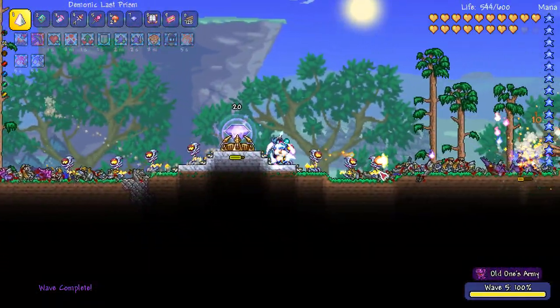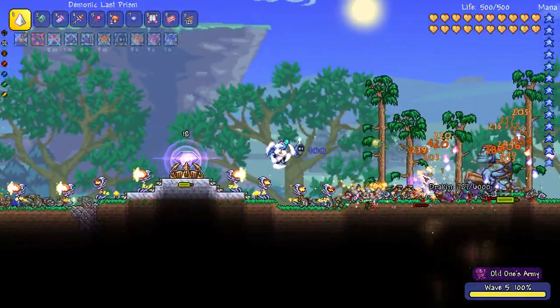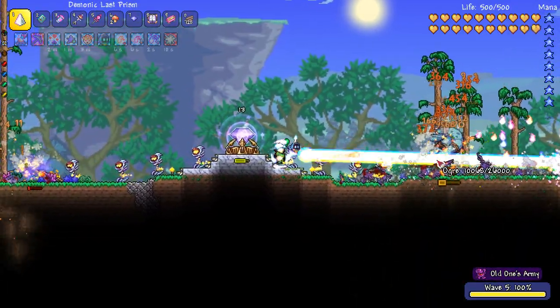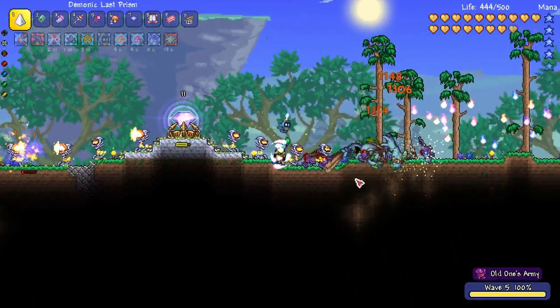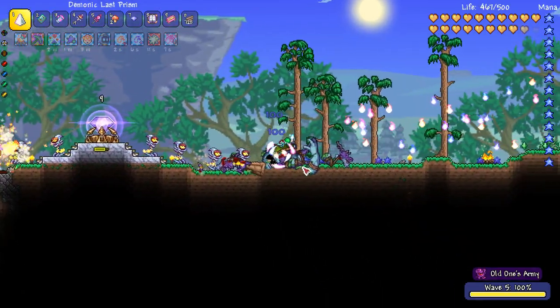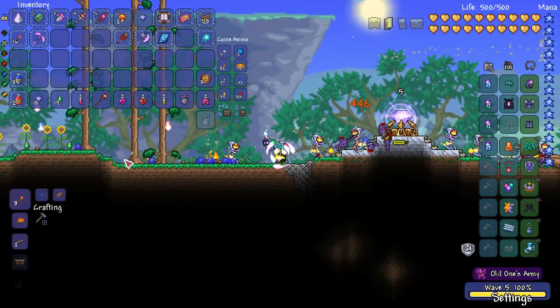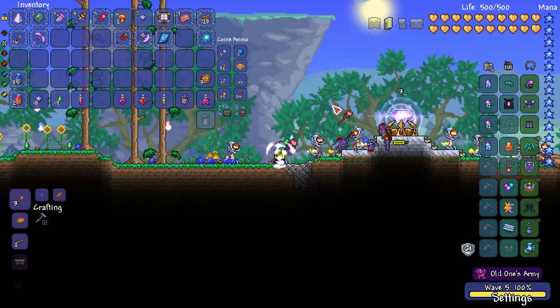I'm noticing early on in this — you don't want to run too far away from your crystal and leave it undefended. It also looks like the waves progress pretty quickly. The Ogre's booger attack makes you really slow — it puts Slow on you. And this here looks like a melee damage weapon — that is so cool.